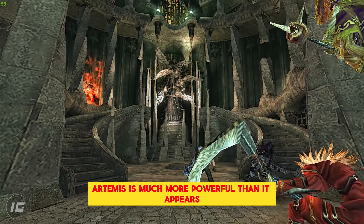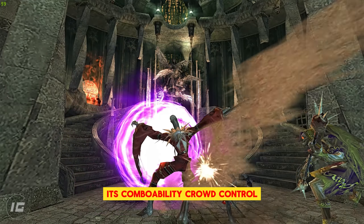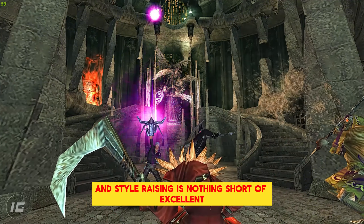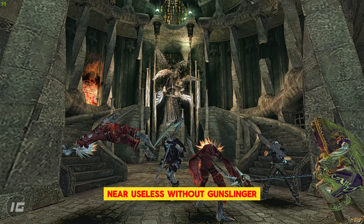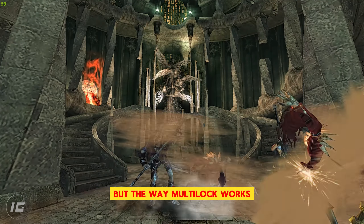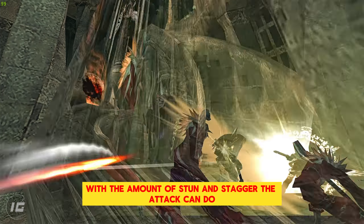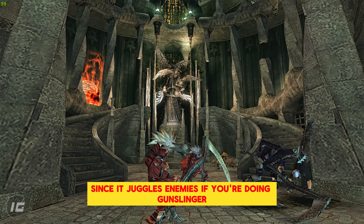Artemis is much more powerful than it appears. Its combo ability, crowd control, possible damage dealt, stun possibility, and style raising is nothing short of excellent. Near useless without Gunslinger, but the way multi-lock works almost makes it overpowered with the amount of stun and stagger the attack can do, and it is great for mid-air combos since it juggles enemies. If you are doing Gunslinger, get ready to get used to this weapon.